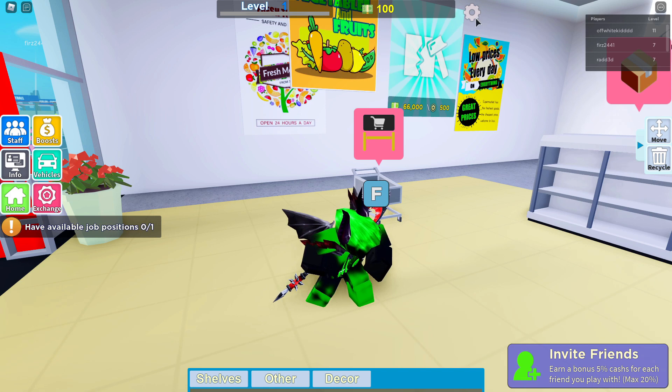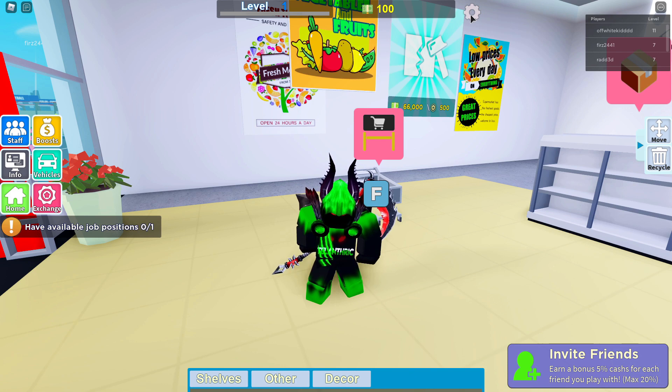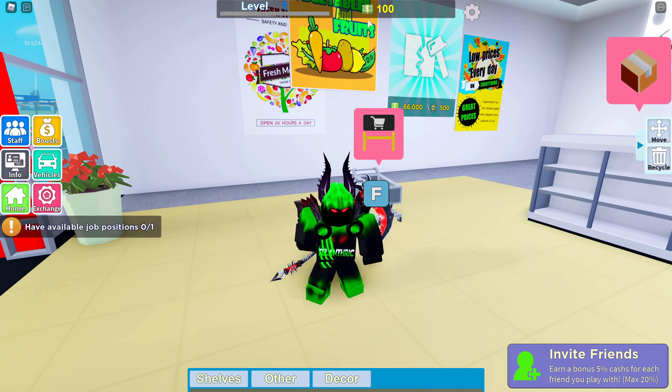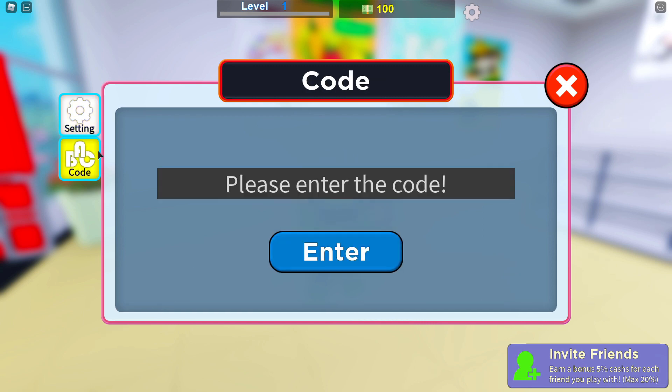Once you do that, press the settings button at the top right, right by the money. There's a button that says 'code' — for some reason it showed in another language until I clicked it — but it's just the one right below settings that says 'ABC' on it. Then you can enter the codes.